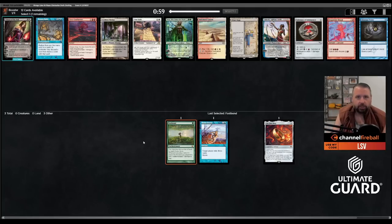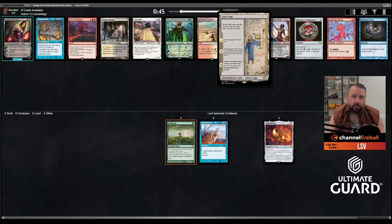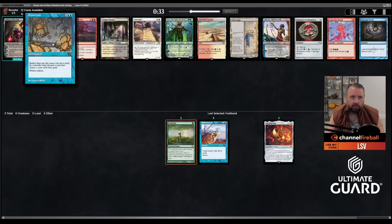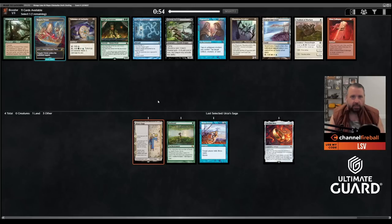This pack has some action: Dream Halls, Saheeli, Probe, and Urza Saga. Urza Saga is such a busted card — obviously I don't have any artifacts to go get with it yet, but it's just not hard to make this card very good. It's not inconceivable that Dream Halls could wheel here. I'm not going to make big plans about it but it definitely could.